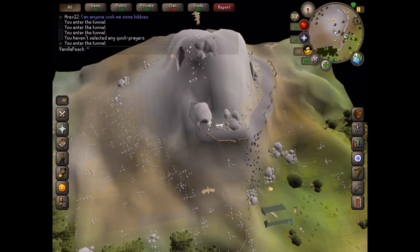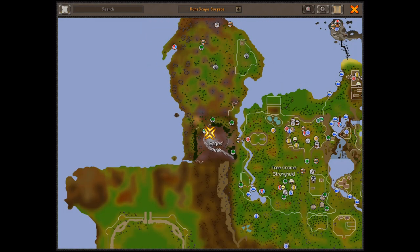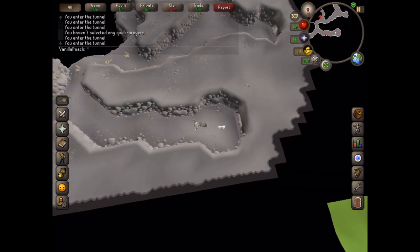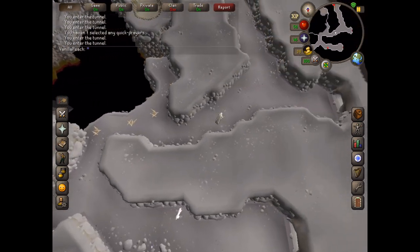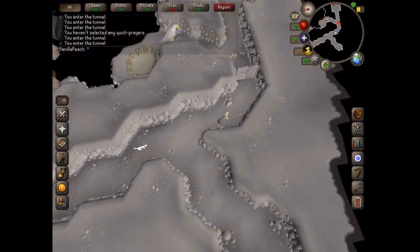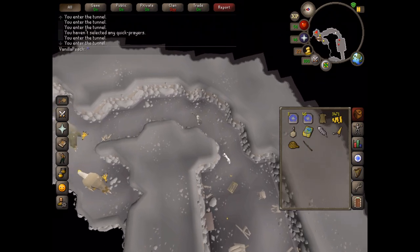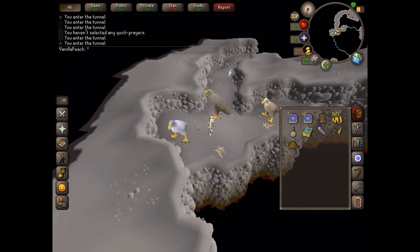I'll show you exactly what to do. This is Eagles Peak — this is where it is on the map. We just go into the tunnel, go to the south, and then go through the doors with the feathers on them. Then you have three birds here.